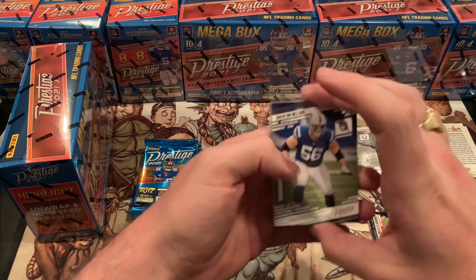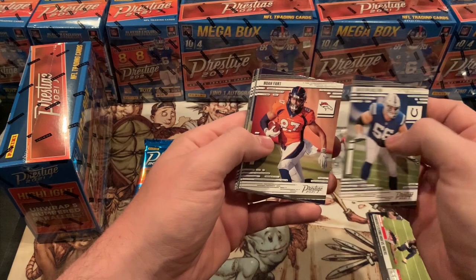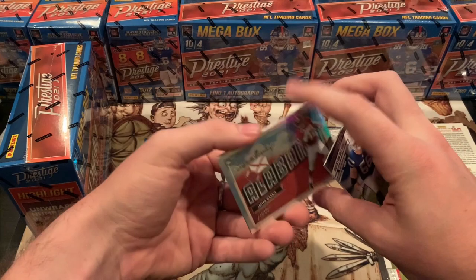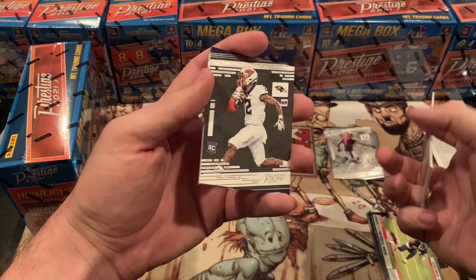Oh, looks like we got something here — Quentin Nelson, Noah Fant. Love Noah Fant. Matt Stafford, now on the Rams. Really hope that he shows up there. Oh, a Jalen Waddle — there's my boy! Nice little Season's Greetings card there, that's a pretty nice one. Then we got a Tylan Wallace.